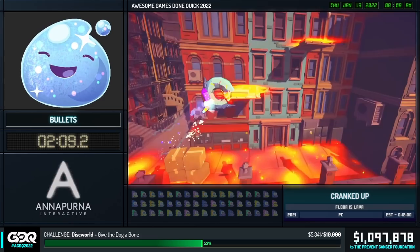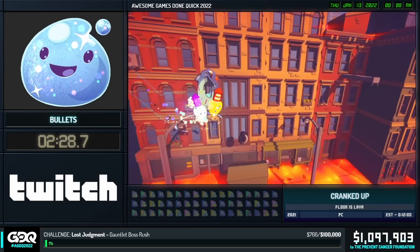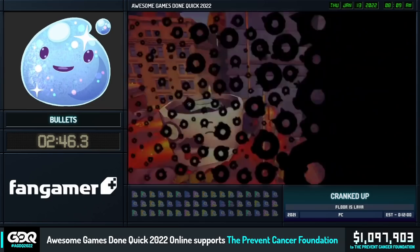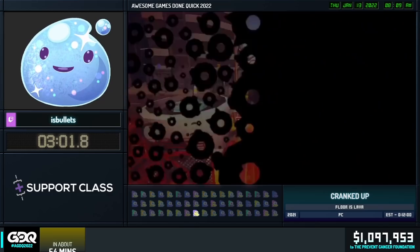We are in the second half of the city area now — this is the proper city area, the earlier part was more of an introductory neighborhood. Each level has you trying to get to the mug of coffee at the end, since we are a donut-shaped animal — that's our goal. The mug keeps getting stolen away from us. Making our way through electric fences; thankfully this side doesn't have the zappy part, so we can bounce off and get some speed.